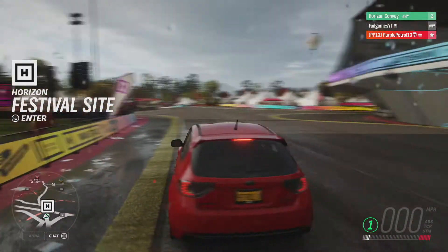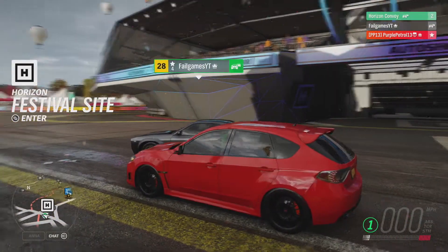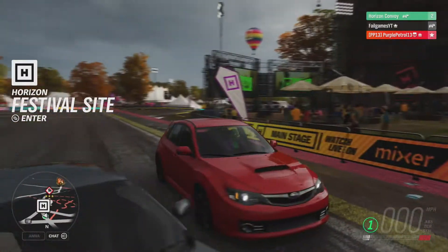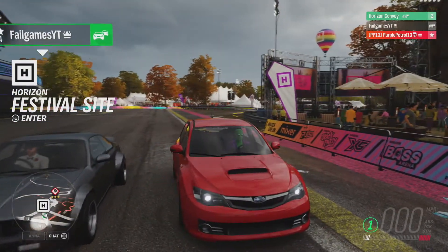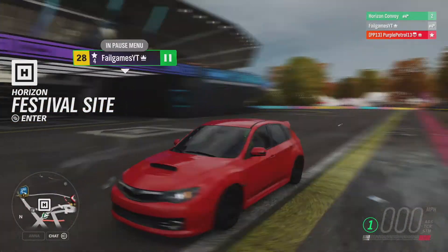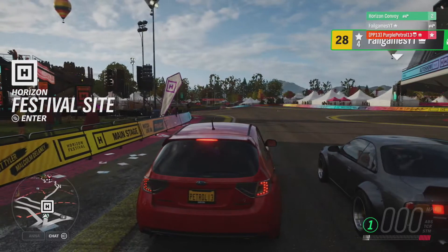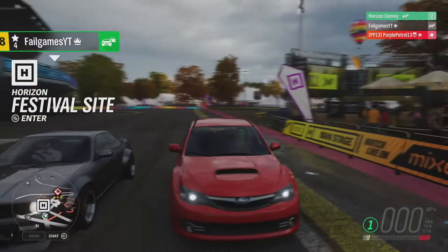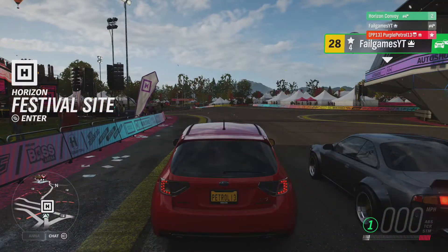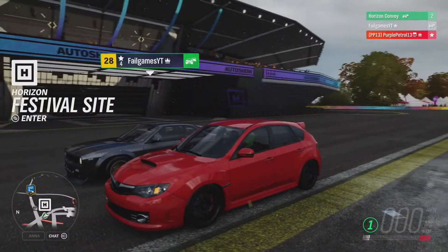I've got the Nissan Silvia KS Aero with a beautiful monkey vinyl. You're in a WRX STI? Yeah, it's a WRX STI. We're going to get one point for who got the best steal. How much did yours cost? Mine was 16,000. Right, you've got a point — mine was 33,000. So he starts off with a point.